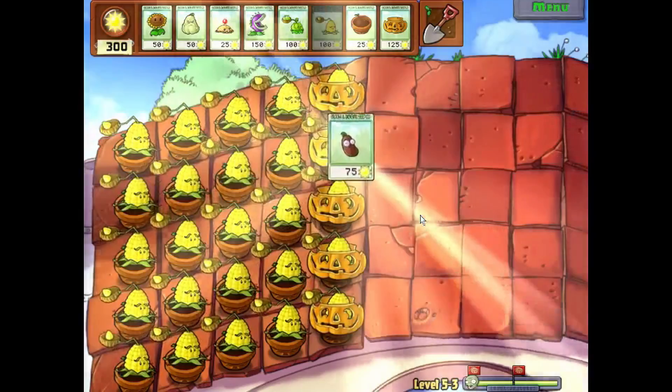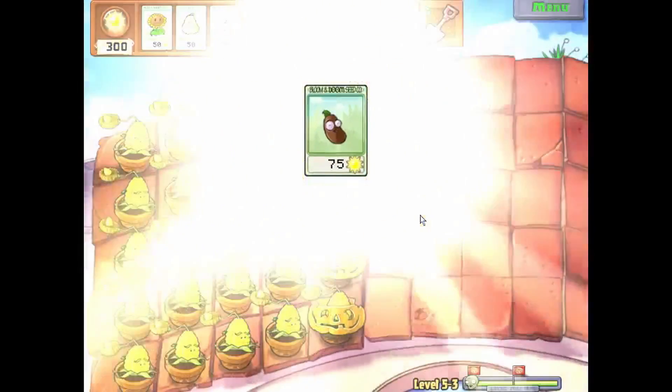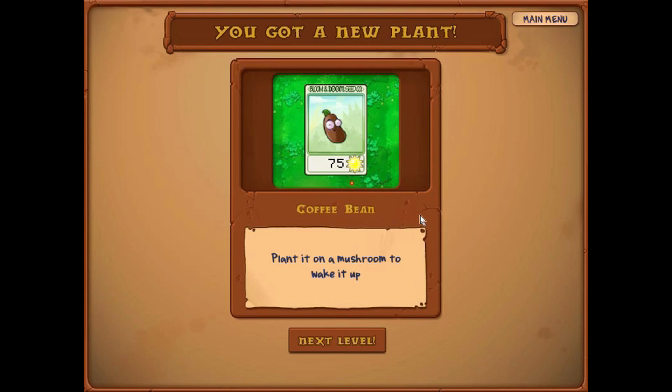Let's see what I get. You get the Coffee Bean — what is the Coffee Bean good for? Where are you gonna find out? Now, plant it on a mushroom to wake it up. But you'll see it next time! Let's Play Plants vs. Zombies. Thank you all so very much for watching. Herb, Turbine, Walrus and I will see you in the next one. Goodbye.